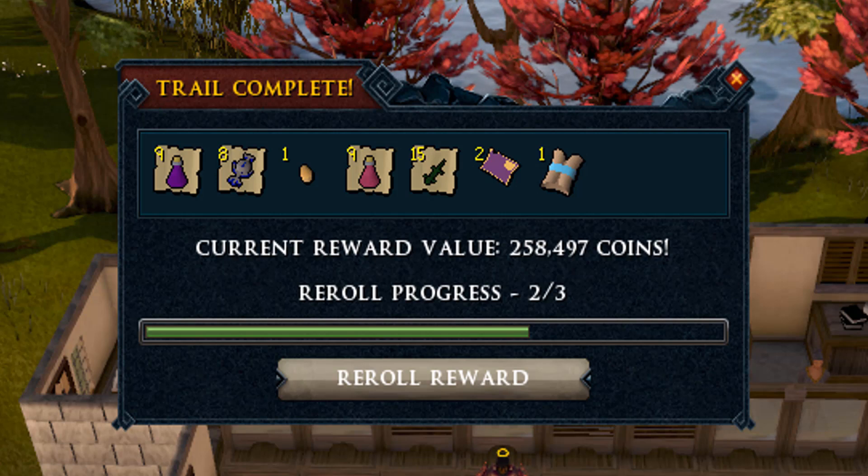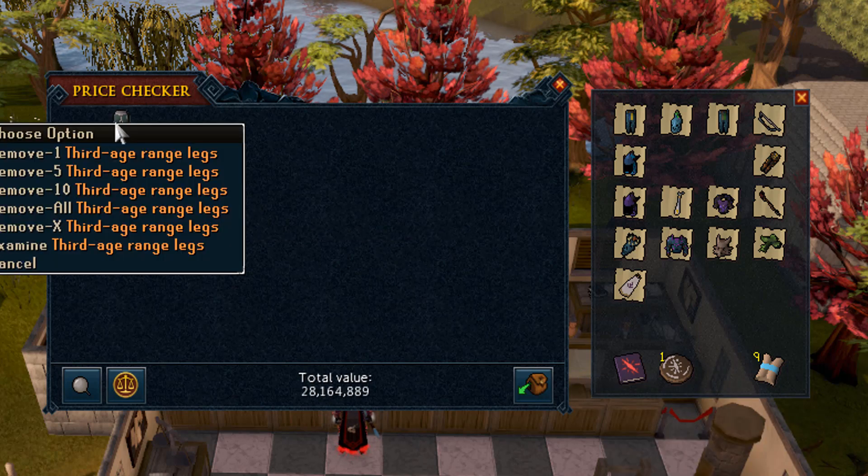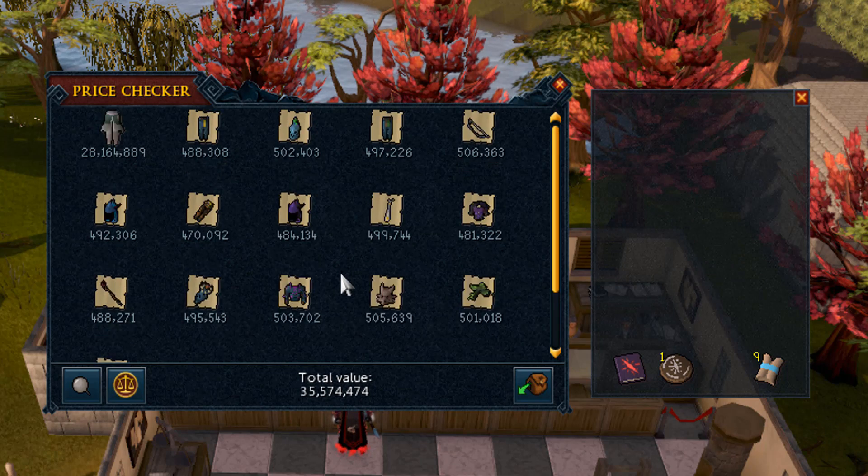Let's check how much we made and how many master clue scrolls we got. In total we made 51 million GP from this episode - an absolutely legendary episode for me. We got the third age range legs, which is absolutely a dream come true. I've been waiting on it for three years and it finally happened. It's almost the same feeling as getting your first dye. The fortune components added up to 35 million, and 15 million is coming from skipping tickets and rune items. We got nine master clue scrolls from 50 caskets - not a bad score.